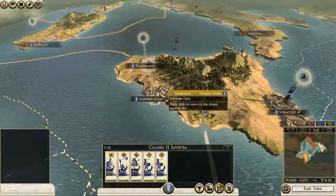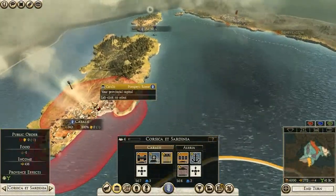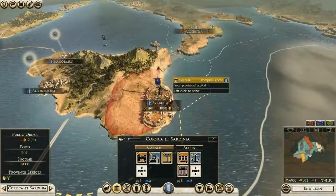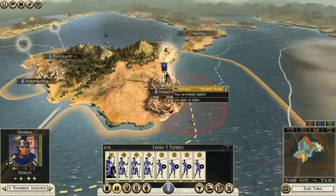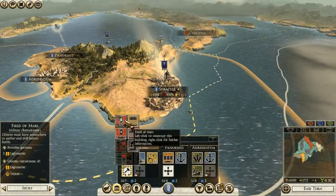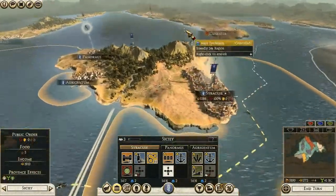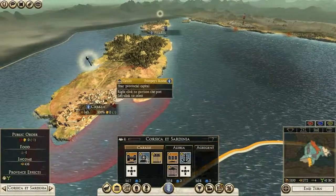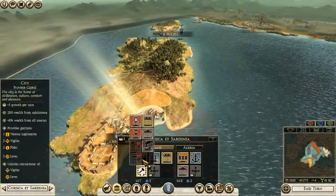We don't have a lot of money, and we don't have any military facilities, so this army is actually really bad. Let's do something about that — let's build a Field of Mars so we can get some legionaries. And let's also build it over here.